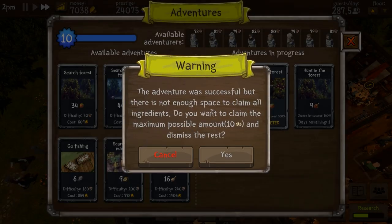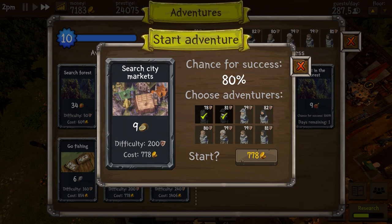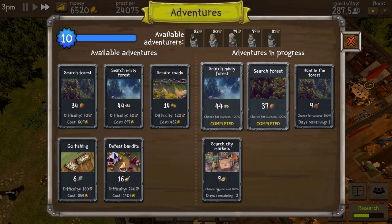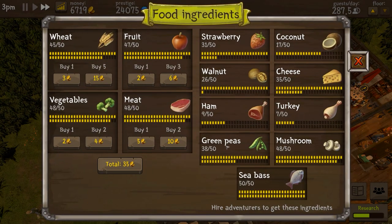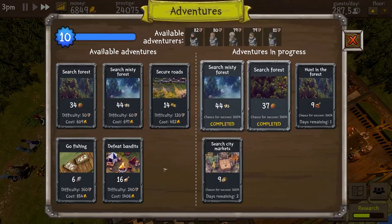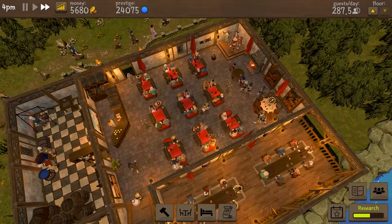There's no point picking up the strawberries or the mushrooms — the hams are on the go. I think we'll go for some of those, and I think we're full of fish. Turkey, no, but the sea bass, yes. Let's send everybody because it doesn't cost any more.